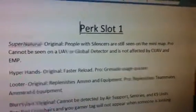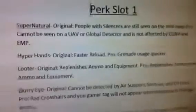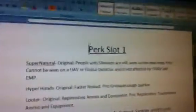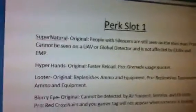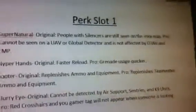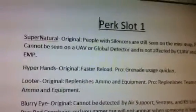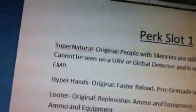The original thing is: people with silencers are still seen on the minimap. So pretty much if someone's shooting with a silencer, they are still seen on the minimap. I just thought that was pretty cool. It's kind of like a mini perk. But then the pro is: cannot be seen on UAV or Global Detector, and it's not affected by counter-UAV and EMP. Global Detector is my way of saying Orbital V-Sat or Advanced UAV or stuff like that. So that's basically Assassin, and Supernatural kind of helps with the camping crap.